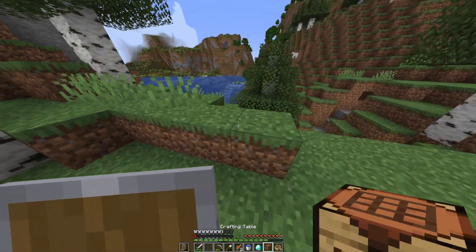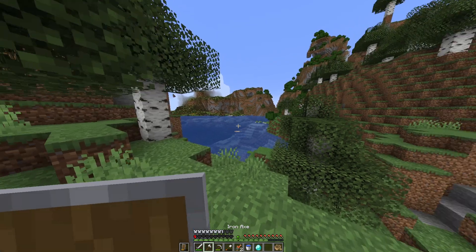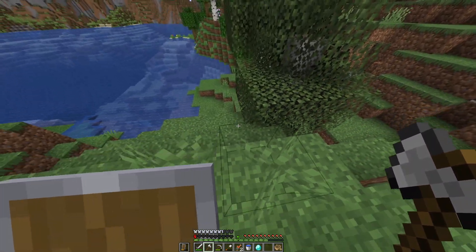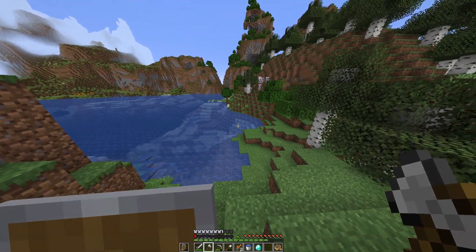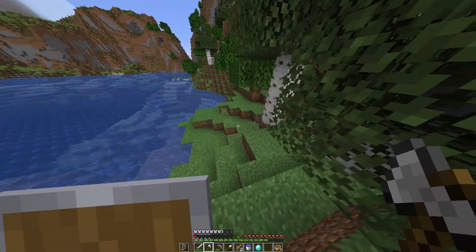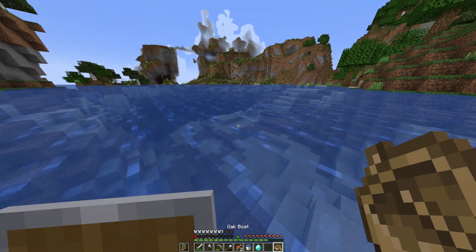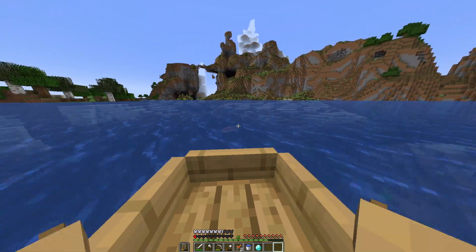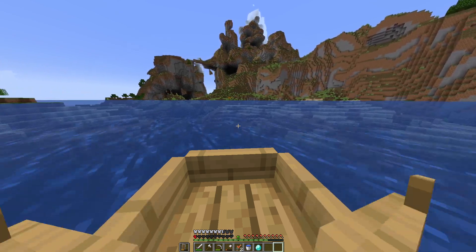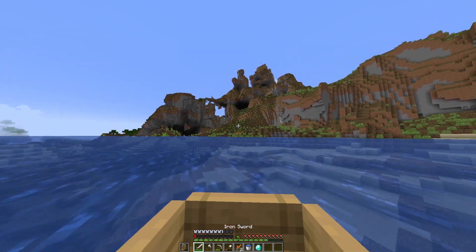Crafting table. Okay, now quick — craft an axe. And now we chop. Okay, there's still only yellow flowers — I mean there's pink there — oh wait, are those oxeye daisies on that one? I think I see oxeye daisies. Hopefully they are — I see white.